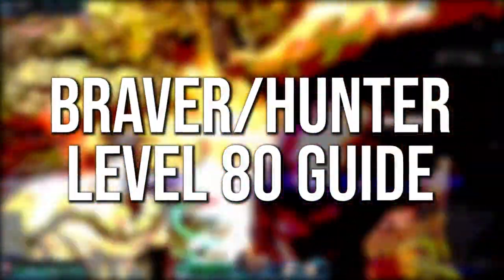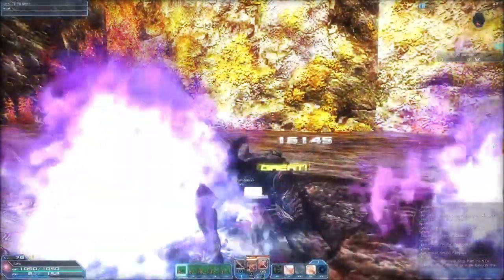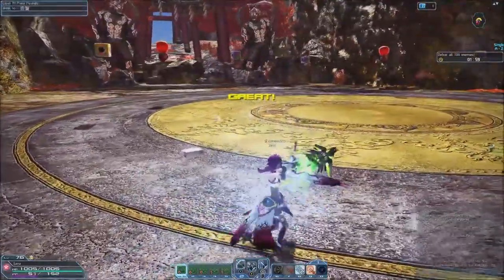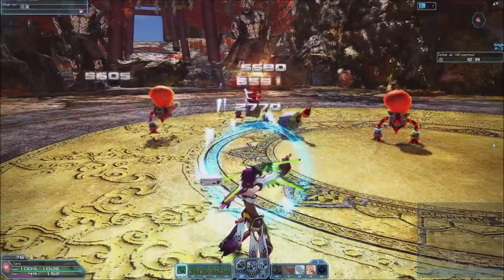The Braver Hunter is a fast-moving hybrid class that can fight up close with the katana or at a distance with a bow. Most Braver players choose to use one weapon or the other, but for this build we are going to make the most of both weapons for maximum versatility. Let's take a look at the skill trees for this build.